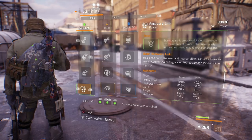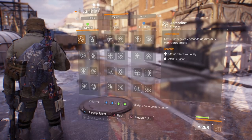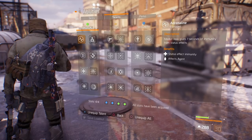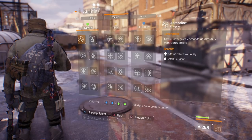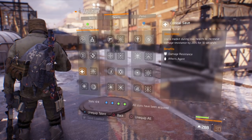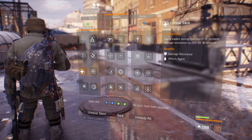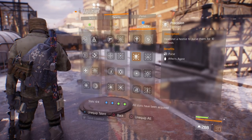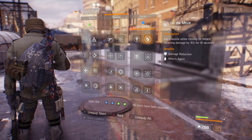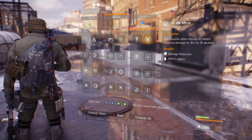Since I run solo a lot with this build, whether in Last Stand or the Dark Zone, I do run a Recovery Link — it's almost like having an extra life on top of whatever lives I get from my procs. For the talents, you have to run Adrenaline nowadays. You can run Adrenaline and not worry about an immune box when someone puts Predator's Mark bleed on you — pop your medkit, that's seven seconds of immunity, and you should drop them within those seven seconds. Critical Save is key: use medkits during low health to increase damage resistance by 20% for 10 seconds. I pair that with Precision — headshot a hostile to pulse them for 10 seconds, increasing critical hit chance and damage. And On the Move: kill a hostile while moving to reduce incoming damage by 15% for 10 seconds, because you're always moving with Nomad.